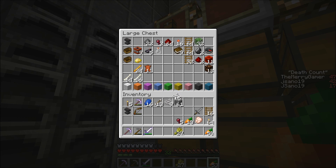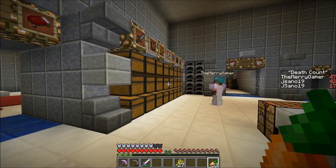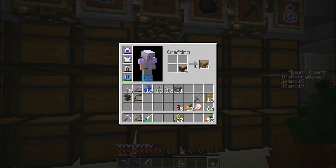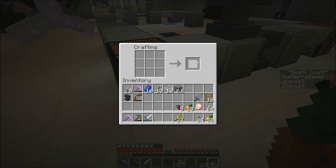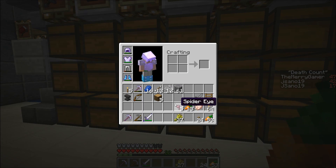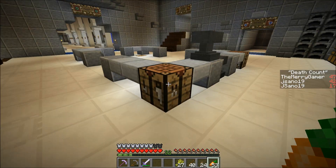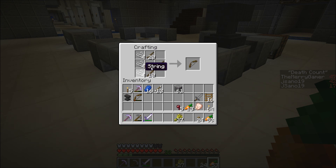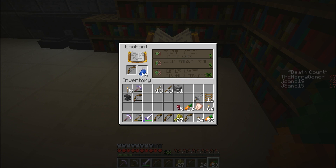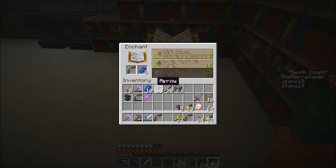I've got a powerful bow now — I'm beefed up and ready to go. I'm enchanting a bunch of bows because I feel it in my bones it's gonna work. I accidentally made 24 buttons — that is not helpful. Let me get 40 sticks. I've got all these emeralds in my chest too. Four bows — here we go. One of these is doing something good. Flame one, infinity one — baby, there we go! I've also got an unbreaking one power four bow.